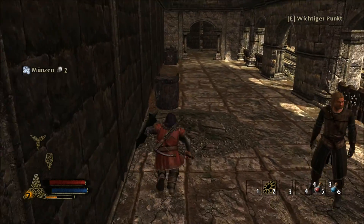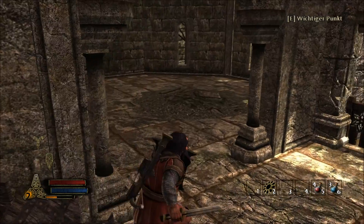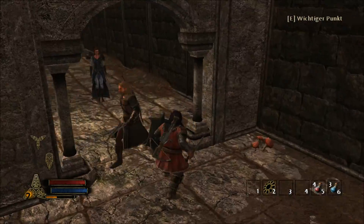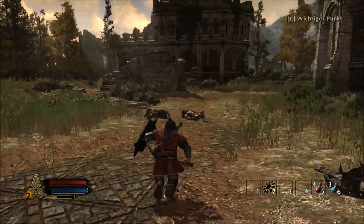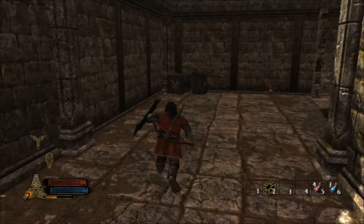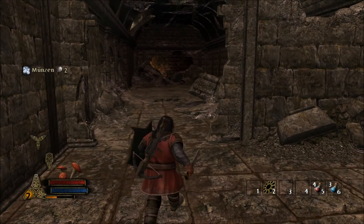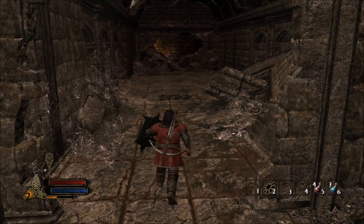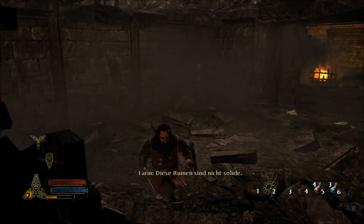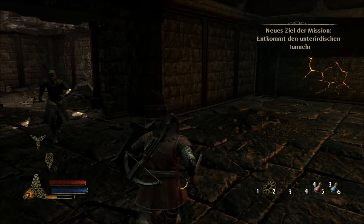Mach die Kiste kaputt. Da hinten haben wir wieder eine Truhe mit Gold oder Silberlinge und ein bronzenes Horn. Dann geht es mal weiter. Laufen wir hier raus und da nach hinten. Kiste und Fass einschlagen. Da hinten steht einer – und er ist weggelaufen. Ich bin runtergefallen.